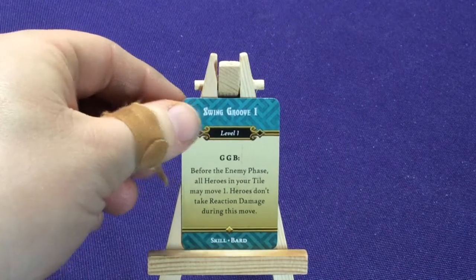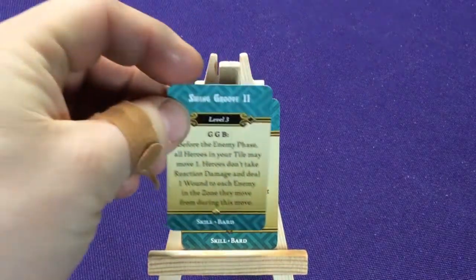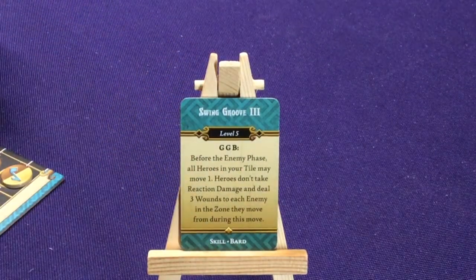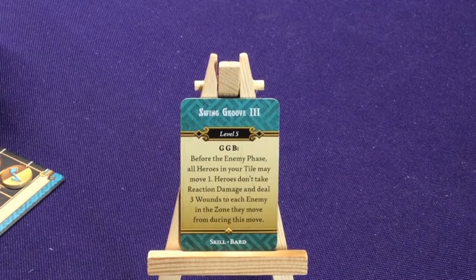Let's look at their abilities. Swing Groove requires G, G, and B. Before the enemy phase, all heroes in your tile may move one, and heroes don't take reaction damage during this move. Level two: before the enemy phase, all heroes may move and deal one wound to each enemy in the zone they move from. Level three: they deal three wounds to each enemy in the zone they move from. That's pretty powerful - but that's because you have a lot more management to do to keep these active.